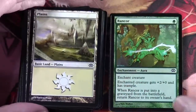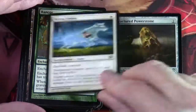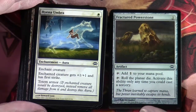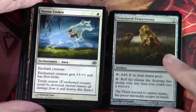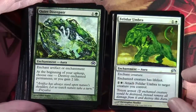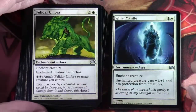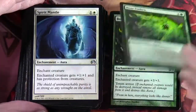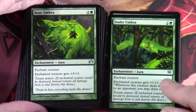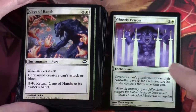We have a Rancor in here, Hyena Umbra, and Fractured Powerstone — this was the card that was in all the decks because it interacted with the Planar die. Quiet Disrepair. Felidar Umbra — a couple of those. Spirit Mantle, Boar Umbra — going to see lots of Boar Umbras in this deck, a couple of those. Snake Umbra, Cage of Hands, Ghostly Prison is in here.